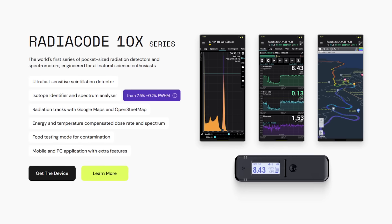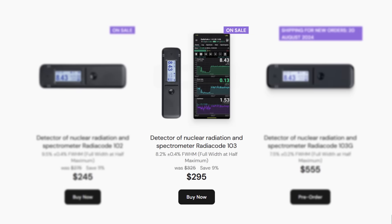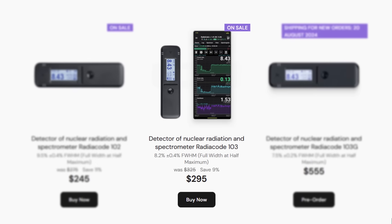Today's episode is sponsored by RadioCode. I'm award-winning science educator and rad dad, Kyle Hill. We talk a lot about radiation here at La Facilidad, but there's only one product that I trust to visualize the invisible for me, and that's RadioCode. RadioCode is the maker of the world's first series of pocket-sized radiation detectors and spectrometers, engineered for science enthusiasts like you and me.